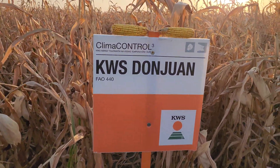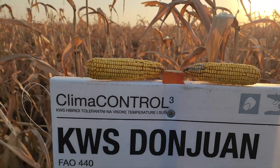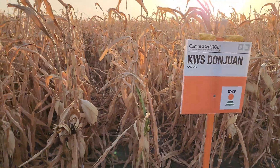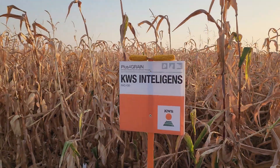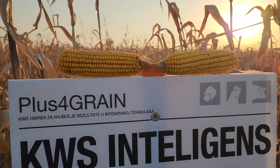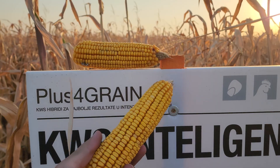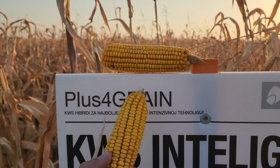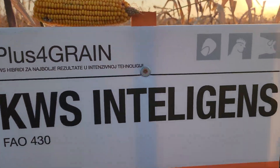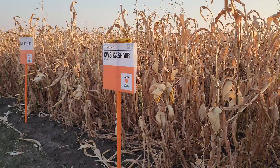Don Juan — this is our second observation — small ears, not big yield, nothing to talk about here unfortunately. FAO 440. Moving to the next one: Intelligence is a little bit better. Nice pollinated ears looking very good. Some animals visited here but we are not scared. Intelligence is so-so, let's call it that.